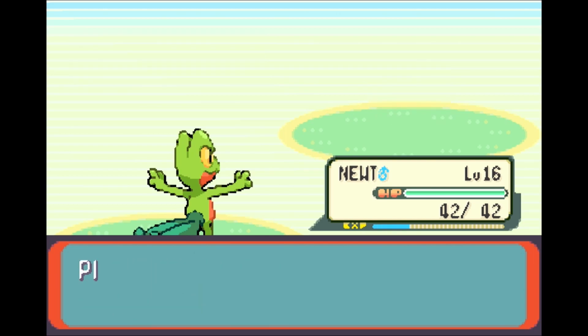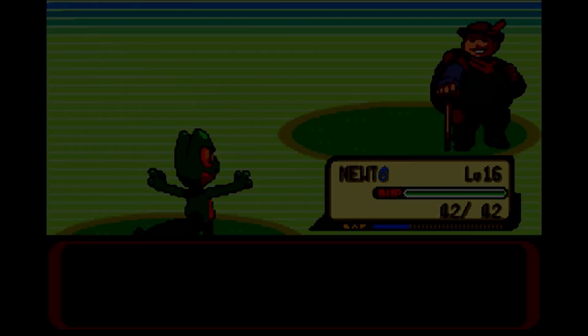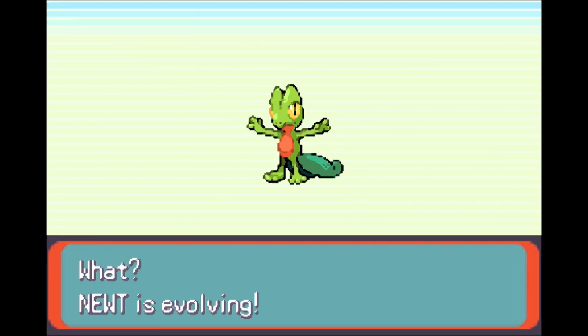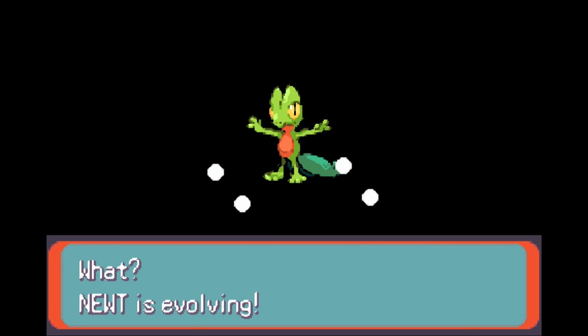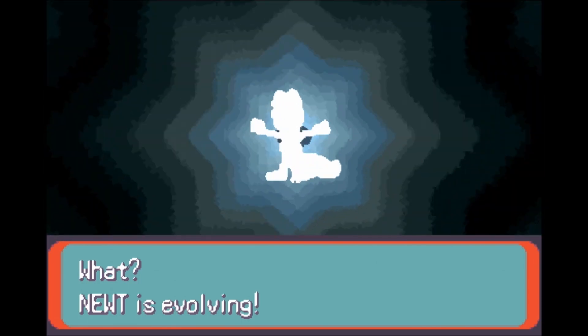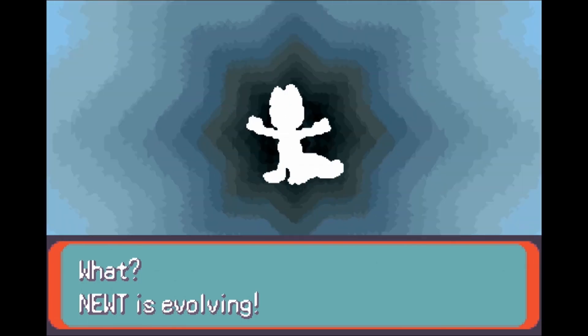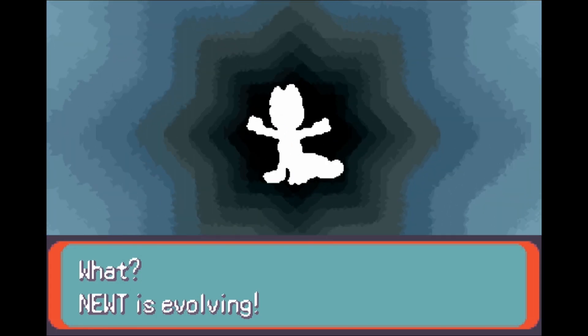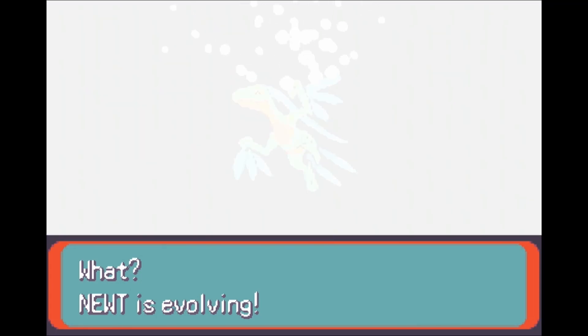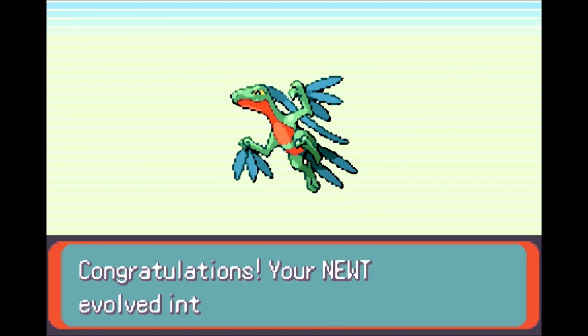If you had a Torchic in this stage, I would recommend evolving it and getting a Fighting-type move on your Pokemon. Speaking of evolution — it is time for Newt to evolve. That's right, only episode 5 and it's time for our little guy to grow to the next stage. Newt is growing more powerful, stronger, better, and evolving into a Grovyle. Congratulations, your Newt evolved into Grovyle!